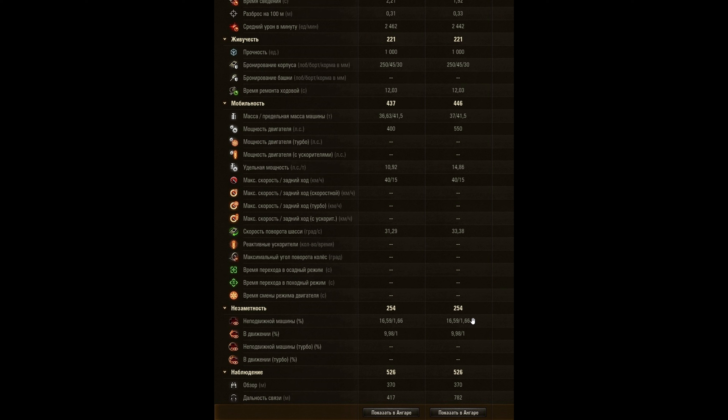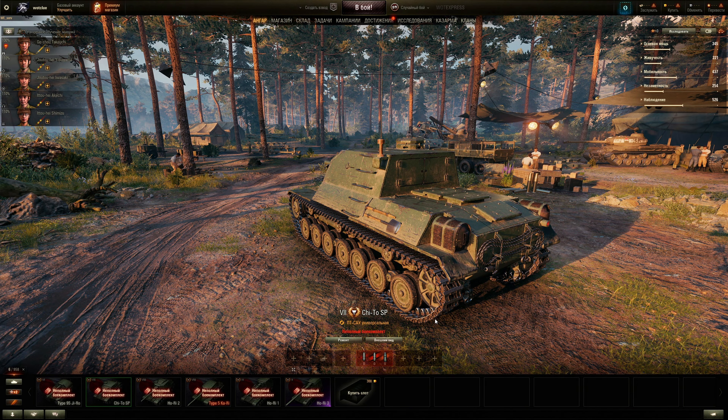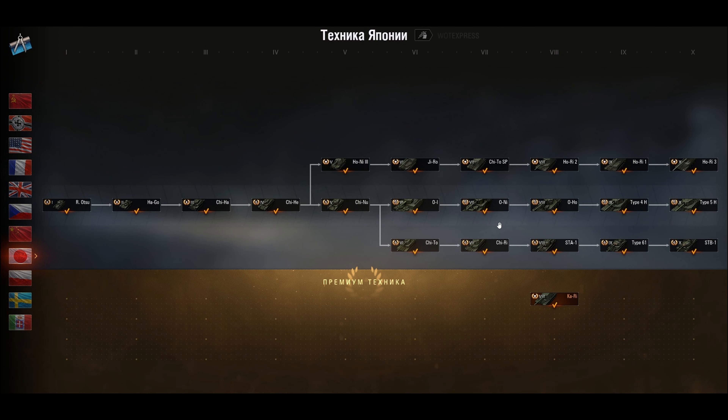Camo is actually not half bad for such a large superstructure vehicle — it's close to a fat medium tank, like a T-54 Lightweight. Not bad at all. View range is standard and might actually be the best out of all the Japanese tank destroyers seen so far in the higher tiers. Compared to the Holo Reese, those are bigger; compared to the Kari, this one only has 120 view range versus the Kari's 127, showing some bias toward the premium. This one seems large with a rear-mounted superstructure.